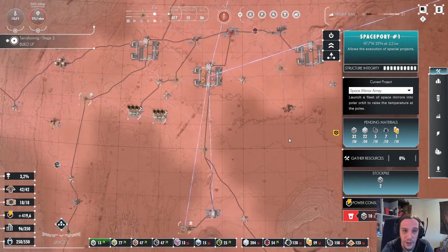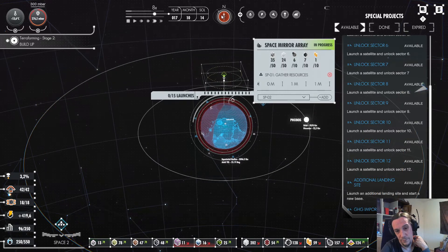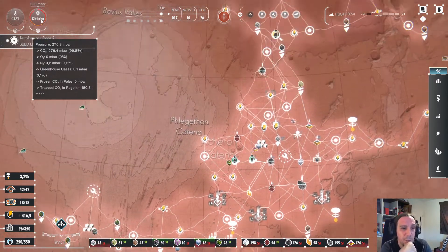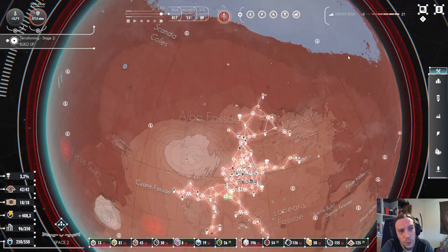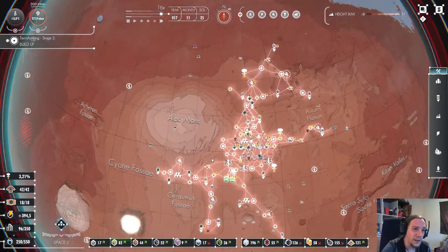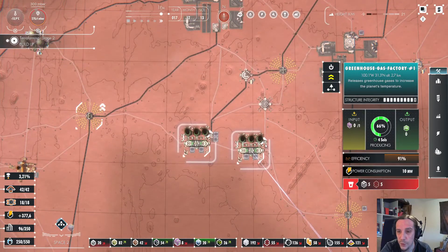We're going to research space tech next. They did zero launches yet — let's speed up things. I want to get that done in today's episode. I don't think this whole thing will be molten away once I hit 300 mbar. Besides that, this planet has now reached a temperature which is actually not that horrible anymore — minus 14 degrees is still pretty brutal for a human being, but believe me, it was worse.